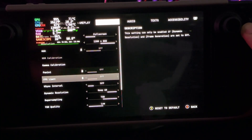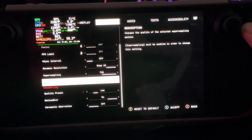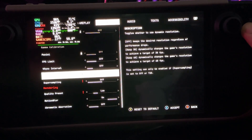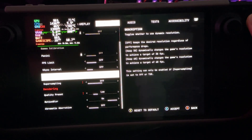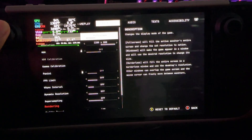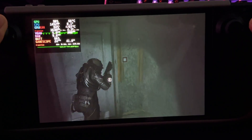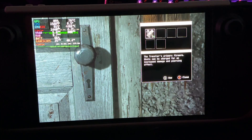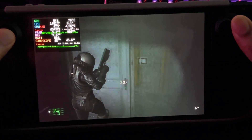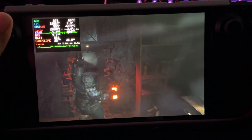What happens if we turn off ray tracing and go down to low? For low, I'm going to turn off upscaling and dynamic resolution. So we're running native on low instead of very low. At low we're getting around 22 to 29 FPS, which is significantly lower than very low.